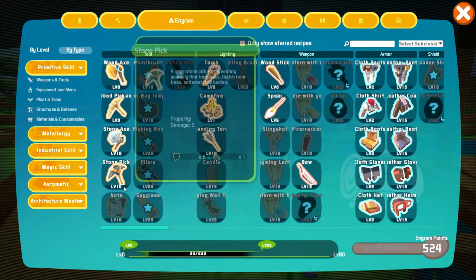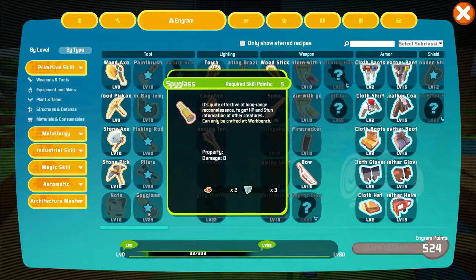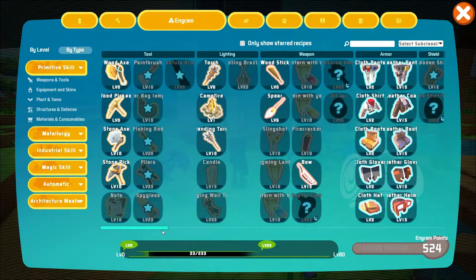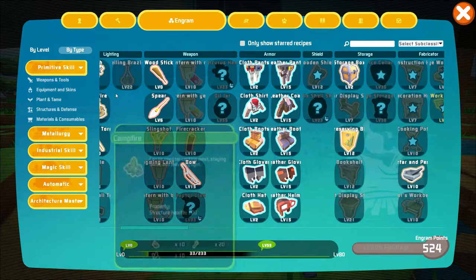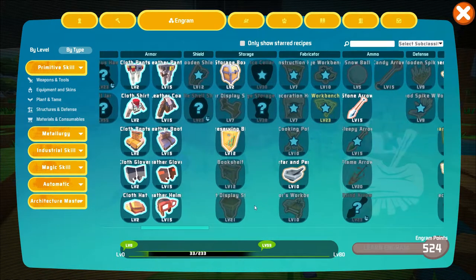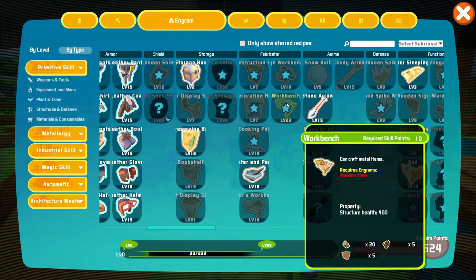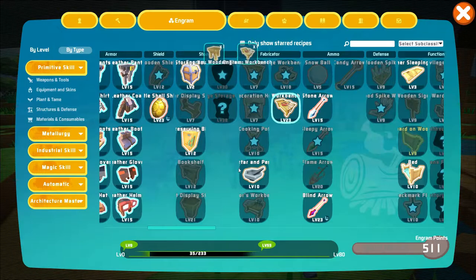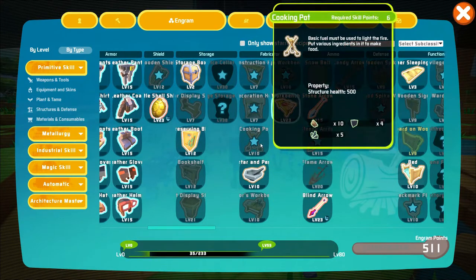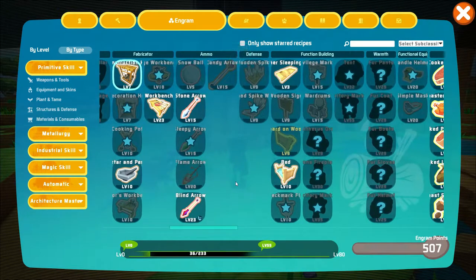Let's take a look at our engrams. What new do we have unlocked? Pliers — that's to fix most equipment. There's our spyglass — so we need glass. I need to figure out how to smelt stuff. I thought I saw a smelter unlock somewhere. Here are the workbenches — we got a crafting bench that can craft metal items. Let's go ahead and open that up, maybe we'll get a metal pick or something. That's a tailor's workbench — not worried about costumes. Let's go ahead and unlock this too, not sure what it's for, maybe it'll give us more parts for the base.